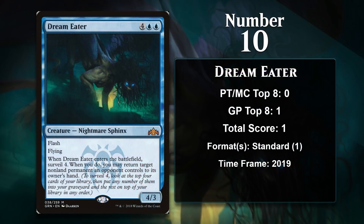At number 10, we have DreamEater, a Sphinx who is still in standard right now. DreamEater does a whole lot for 6 mana: it has Flash and Flying, Surveils 4, and bounces one of your opponent's non-land permanents to their hand. That is definitely 6 mana of value. An evasive threat that puts your opponent back on board and smooths out your next several draws is pretty amazing. Surveil also does a great job of conveying this Sphinx's thirst for knowledge. Despite that, DreamEater has never really caught on in Standard. It does have one point from a Grand Prix top 8 at Grand Prix Taipei in 2019, where it was played in a Grixis control deck. Since it is still in standard now, it has some hope of moving up this list.